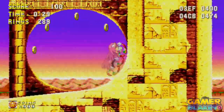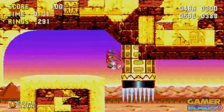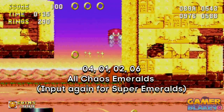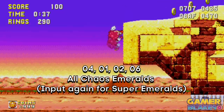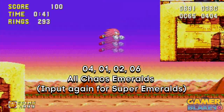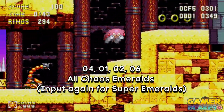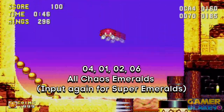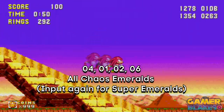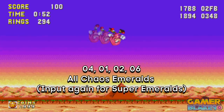Before we get around to that code, let's talk about two other codes real quick. The first is the all emeralds code — it's simply 4126. If you input this code, you'll get all the Chaos Emeralds, which unlocks your super form. Input this code a second time and you'll get all the Super Emeralds, which means your hyper form is locked and loaded. To make things easier, I'm going to use this code twice and get access to my hyper forms.